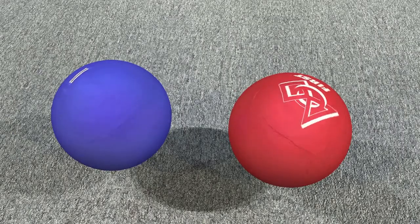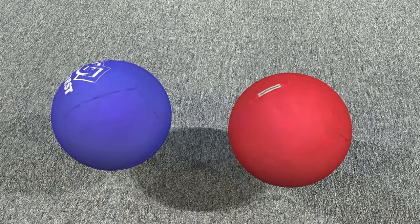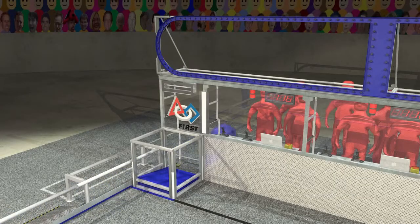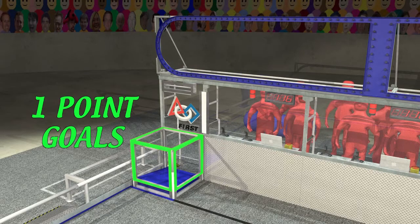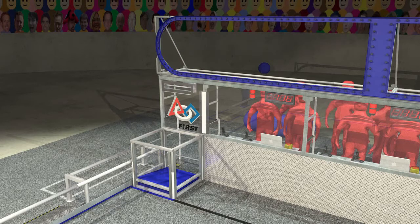Aerial Assist is played with two-foot diameter exercise balls, colored red and blue to match the corresponding alliance. The objective is for teams on an alliance to work together to advance the ball down the field and score into their alliance goals at the far end of the field. A ball scored in a low goal earns one point, and a ball scored in a high goal earns ten points. Robots that assist their alliance when scoring will earn big bonuses.